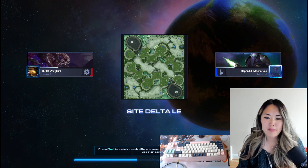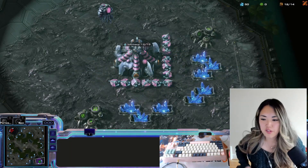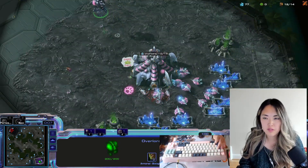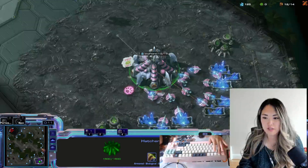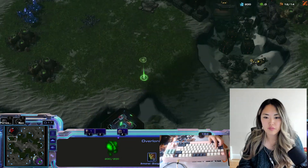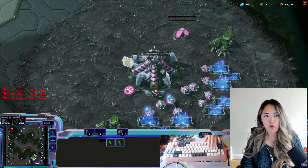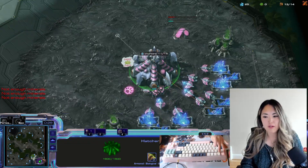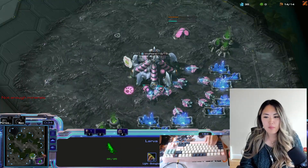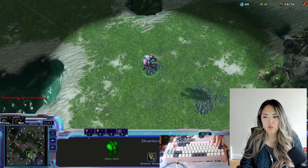I want to play with these new maps — they're very different from the standard format. As you can see, the natural had both golden and regular mineral patches. This one I think will be pretty straightforward; it's more like a standard ladder map. You've got your main, your natural right next to it, separated by a ramp and yet another ramp, and usually there's a spot for your overlord right there.